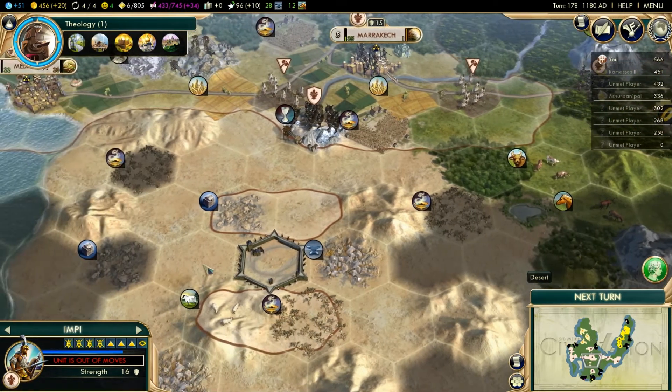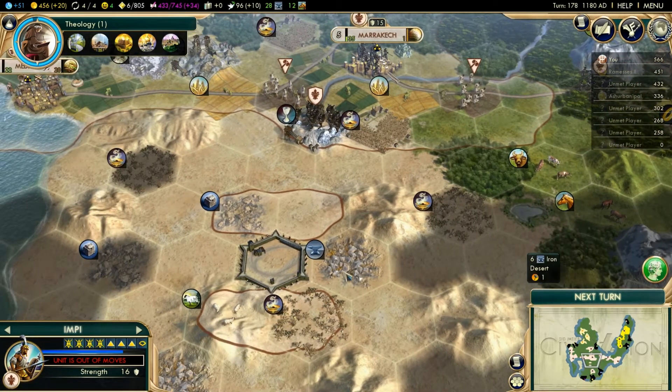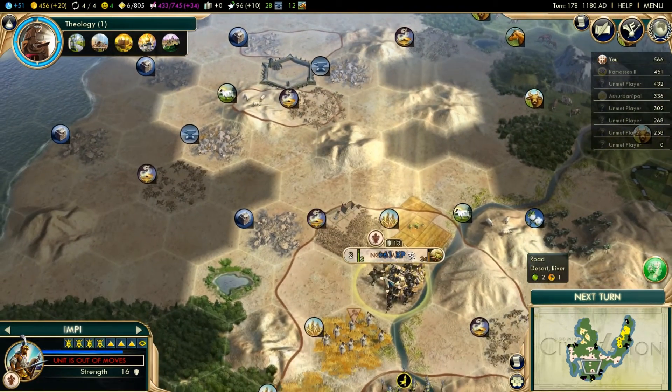Alright, here we are five turns later. As you can see the borders have receded around the fort, although they haven't here and here — I can only assume this is because of the close proximity of these two cities. There's a note in the mod that says if it's within five tiles of a city, the borders won't recede and won't go away.